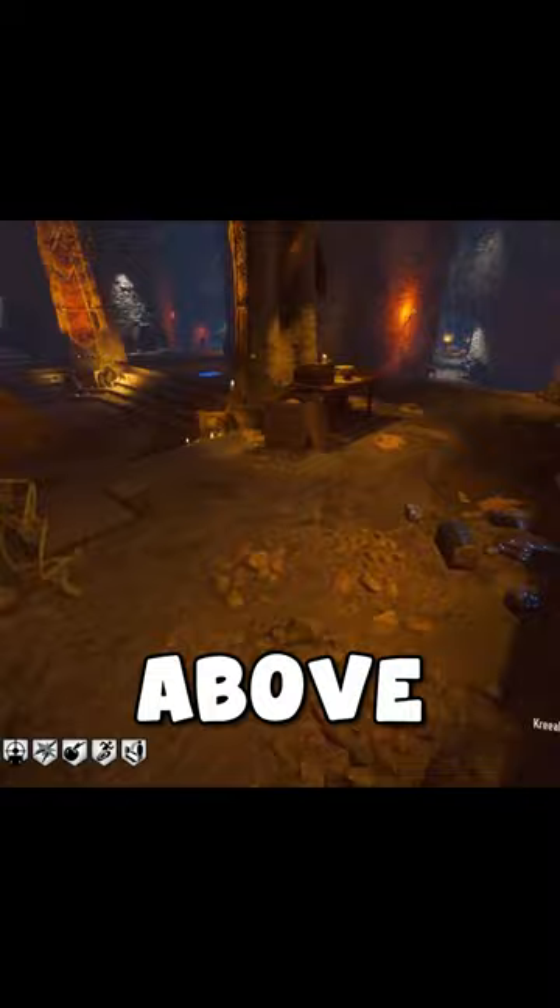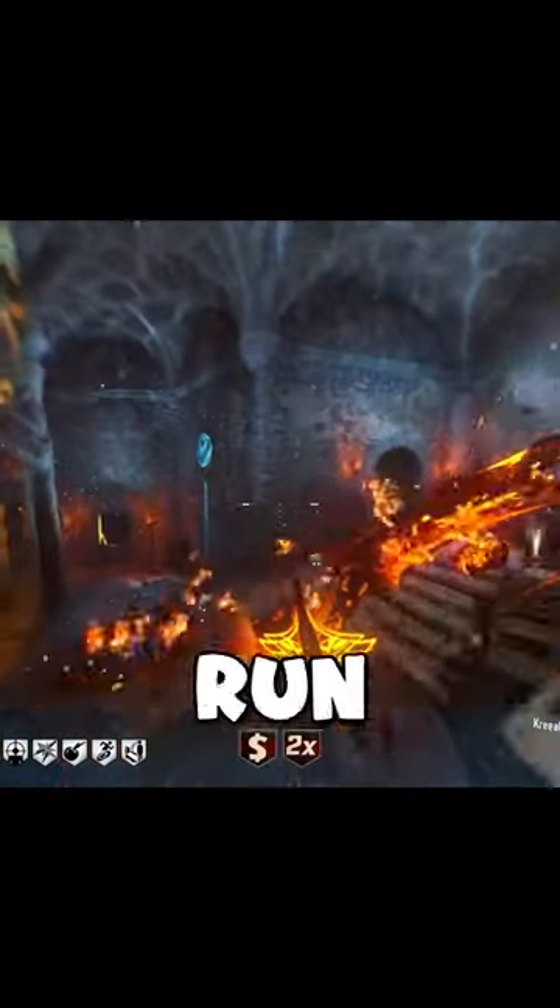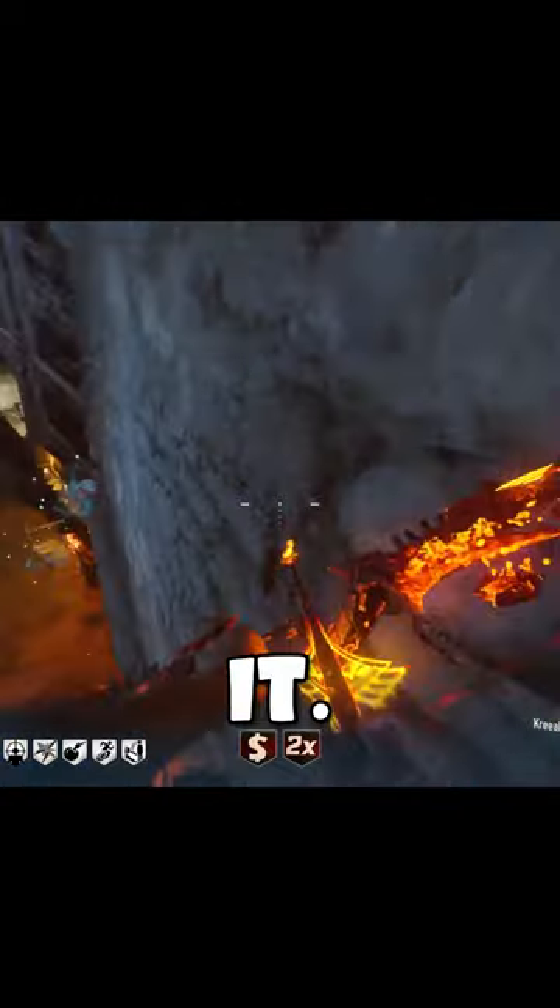Once you've done that, come down to the Undercroft. If you've done 935 correctly, you'll see that there's a glowing wisp above the pyramid.